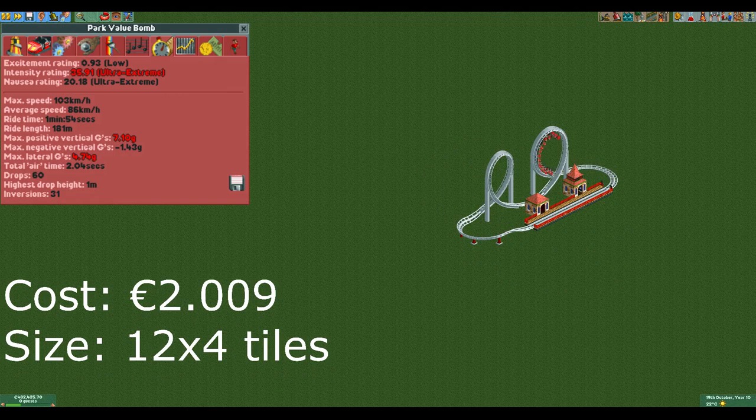The last design of today also has a very specific use. Its intensity and nausea stats are way too high for guests to ride, but that is also not what this ride is used for. Despite the bad stats this ride will give more park value than rides with great stats. This is because park value is based on all 3 stats combined and there is no cap on any of them. That means that this is an incredibly easy way to get lots of park value since the ride is quite small and cheap. The cherry on top is that if you keep a ride in test mode it will not age but still give the park value, meaning that the value of the ride never decreases.